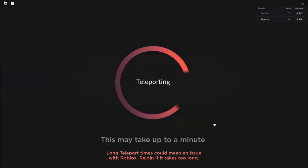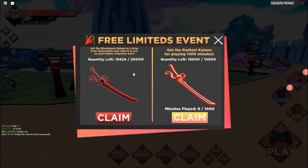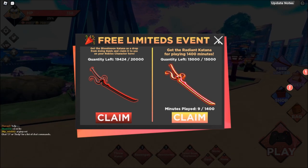Now you will access more options and you will get access to limited items. Here you can get two limited items. The first one is the Blood Moon Katana — this item you can get dropped from a raid battle, so you have to participate.